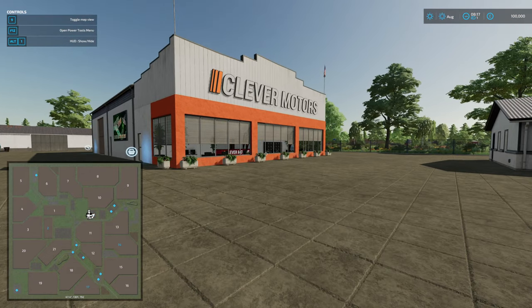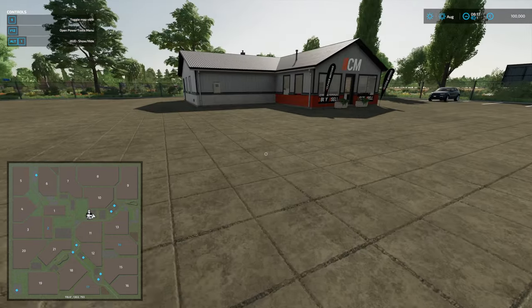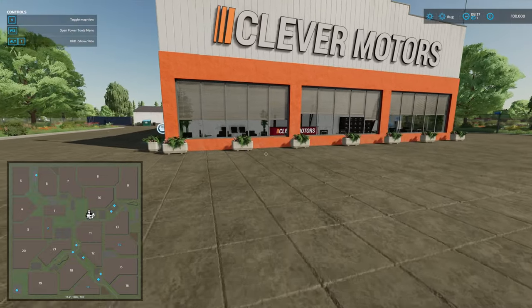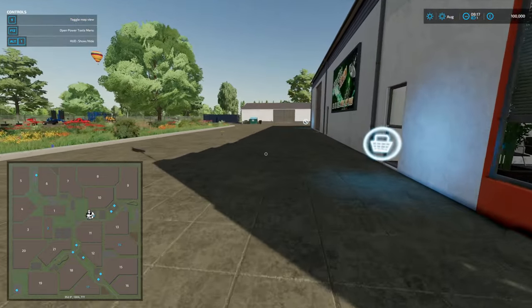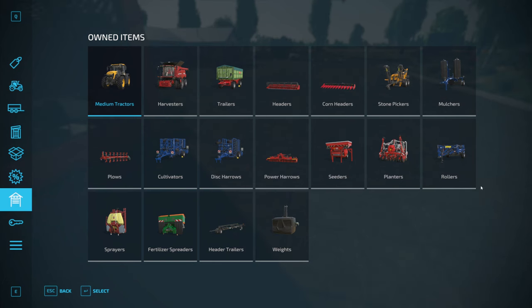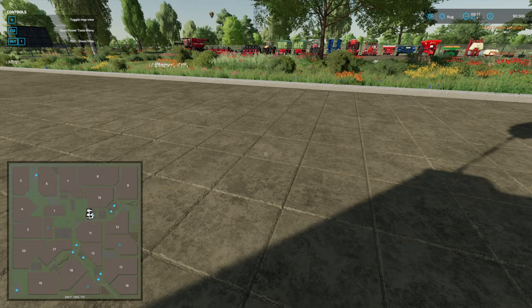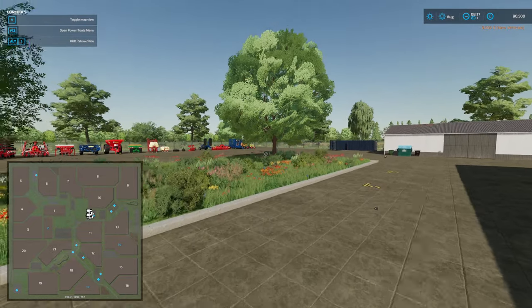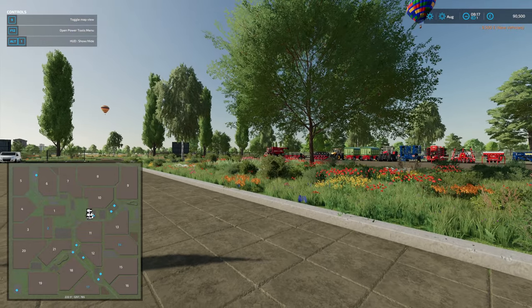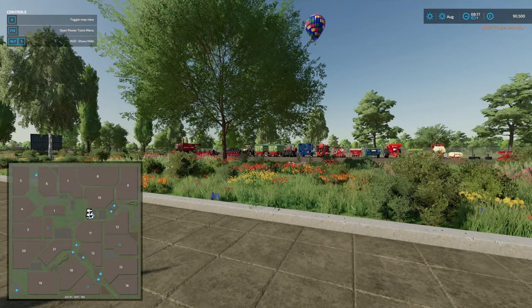This is our store, Cleaver Motors — I believe this is from the American map. We'll do a purchase just to see where they spawn. And it's joined at the end of that row. They've literally all been purchased in and they fill in in that direction. That is all your equipment — look at that.